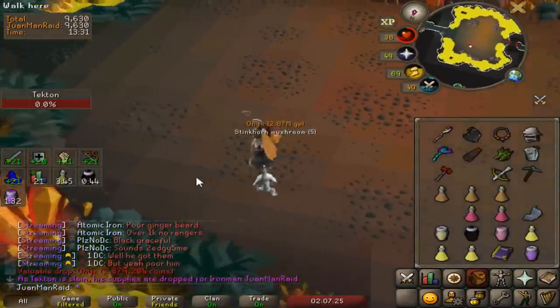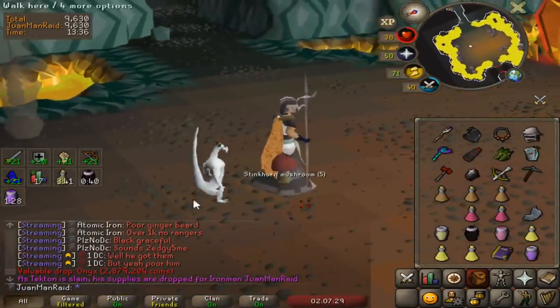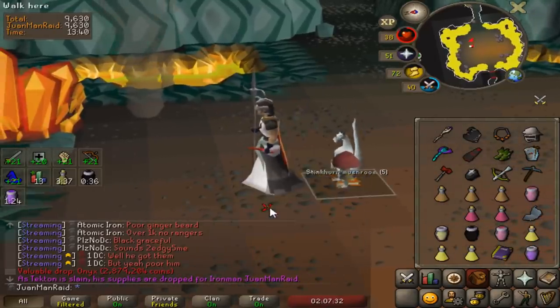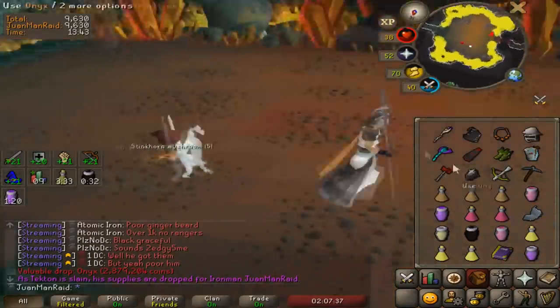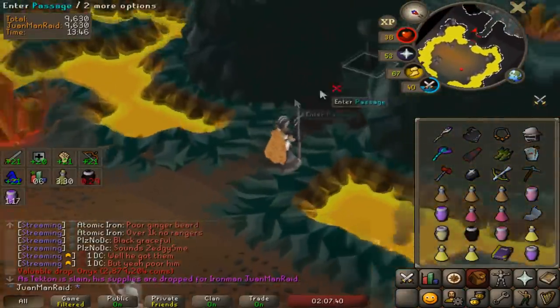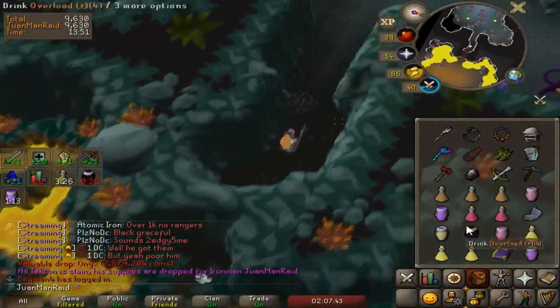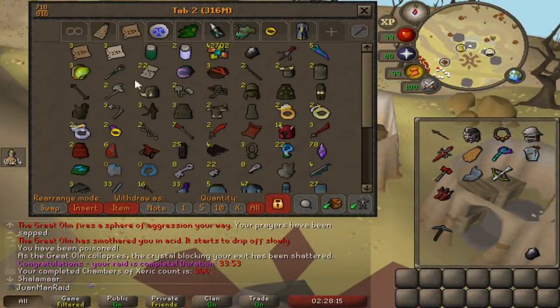Oh my god, I got another onyx! Oh my god - that's my second onyx from Tekton. Holy shit. Oh man, that actually happened again - it happened again, guys! Hell yeah, I need those onyxes anyways. We need two more onyxes for the other Zenyte jewelries. Check out the loot for this raid: two onyxes. Can't wait to turn these into Zenytes at some point.